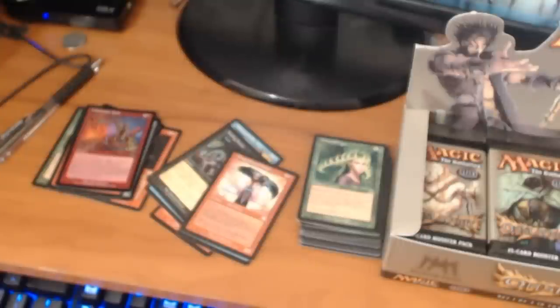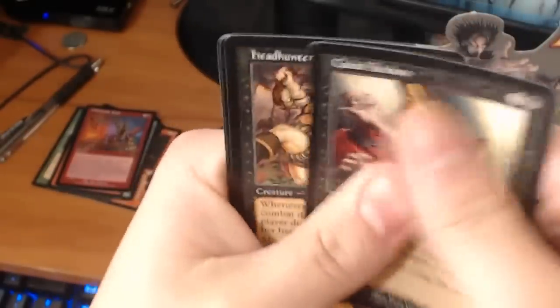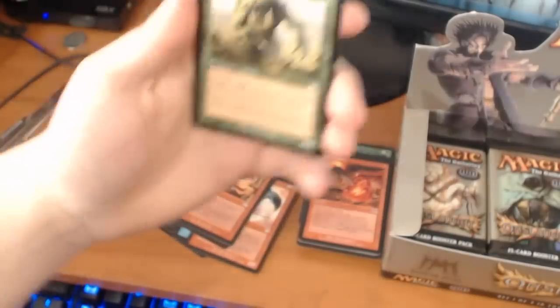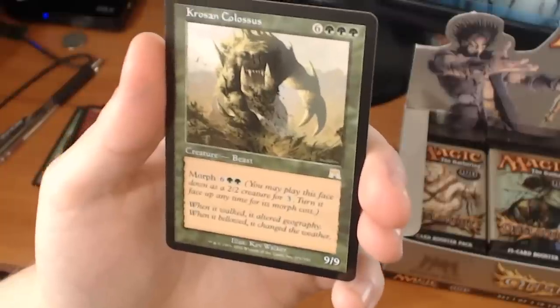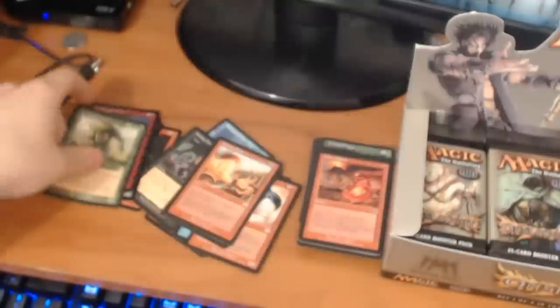We can hope for a foil Polluted Delta — that's about $300, that would really help us out. We have a Cabal Archon, a Headhunter, a Scarring Flesh. And a rare is a Croken Colossus — it's a 9-drop for a 9/9 beast with Morph 8. You may play it face down as a 2/2 creature for 3 mana and turn it face up any time for its morph cost, so you can pay 8 instead of 9 for a 9/9 creature. Very cool.